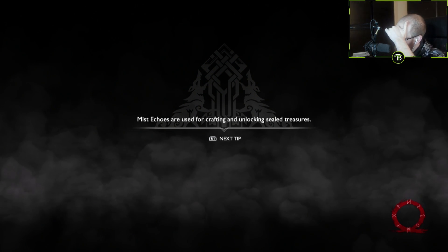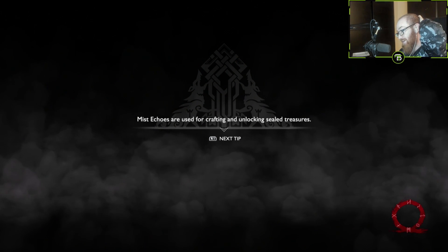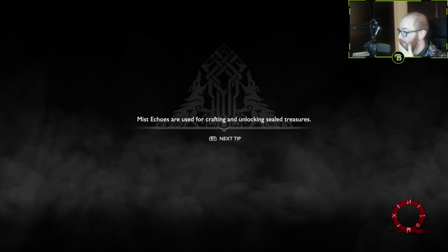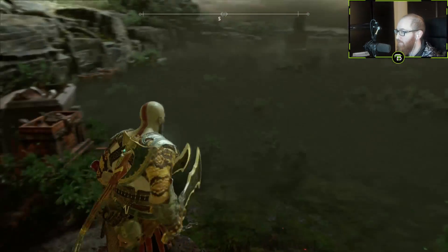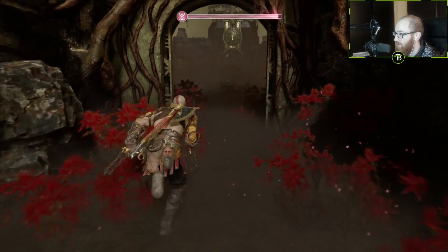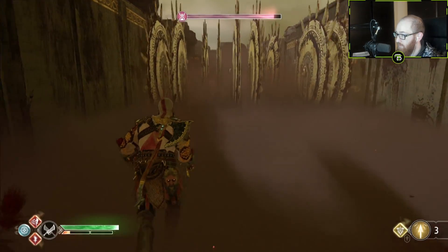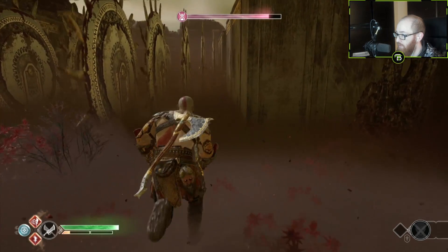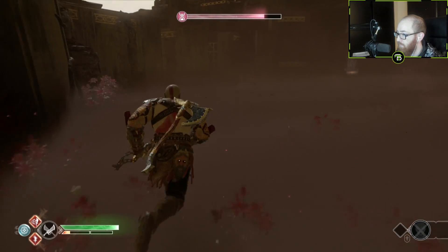No dude, I didn't lose all those, right? No way. Mist echoes are used for crafting and unlocking shield treasures. Oh my God, this place is hard. Okay — we saved those mist echoes. We're good. We got the ones in here. We just lost the ones I picked up out of the trap, which is fine. I don't care about that. So, we're gonna run with these. Boom. Easy work.